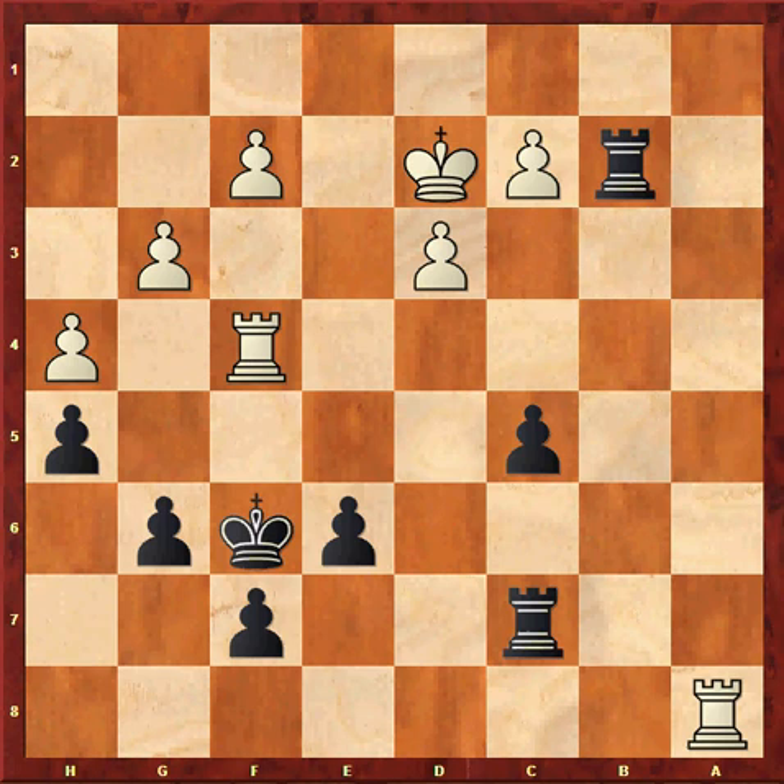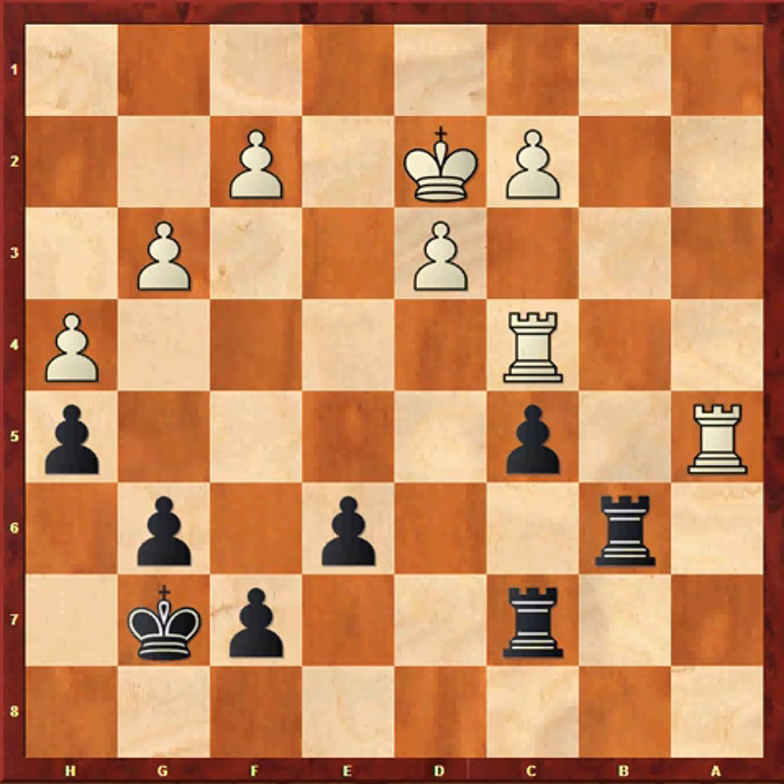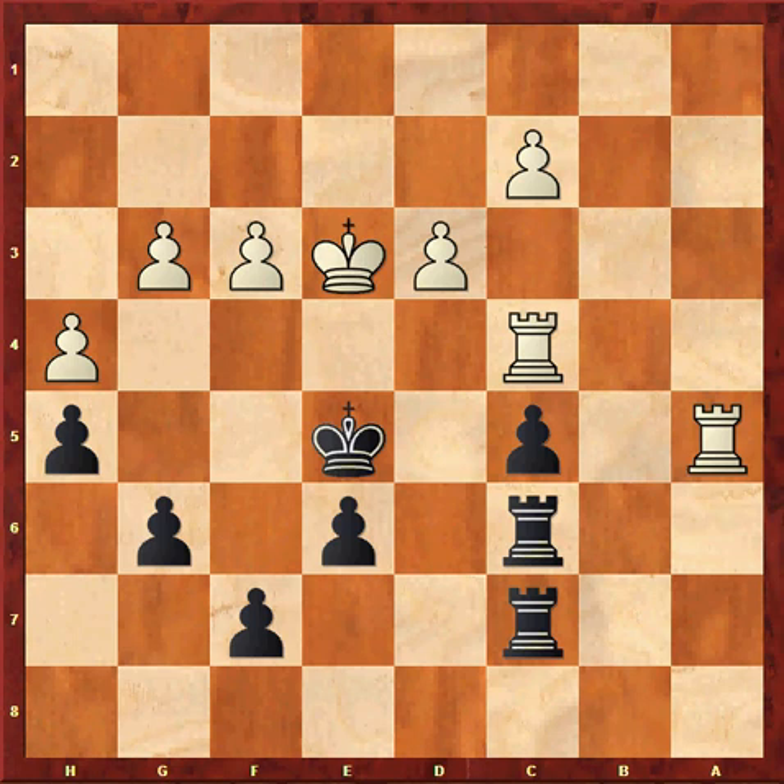Instead I played the inaccurate Kg7. Ra5, Rb6, Rc4. Now white has again installed strong pressure on my isolated c pawn and I have to defend diligently. Rbc6, Ke3, Kf6, f3, Ke5, g4. Now that my opponent has tied me to the defence of the c pawn, my opponent tries to open up the game on the other side.